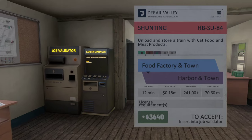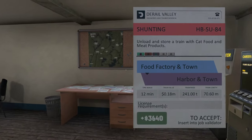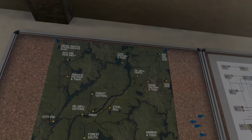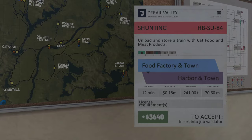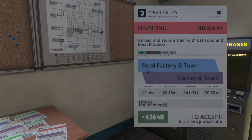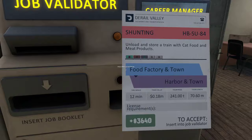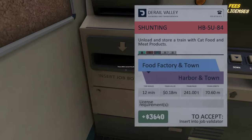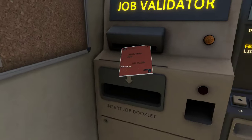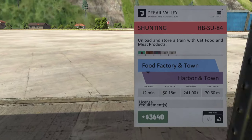The job says: unload and store a train with cat food and meat products. The stuff came from the food factory all the way to the harbor where we are right now, and we're going to unload it here. I say 'only' but this sometimes takes even more time than a freight haul depending on complications. Let's feed this into the job validator - that gives us the job - and I think the timer starts as soon as you submit it.